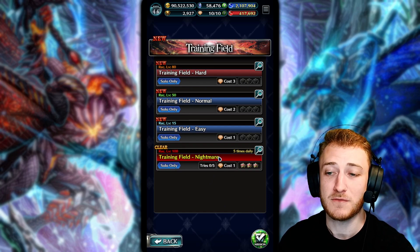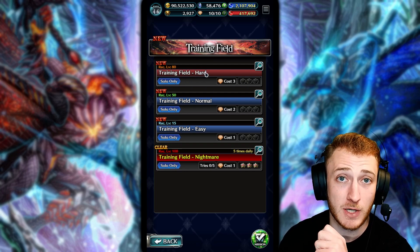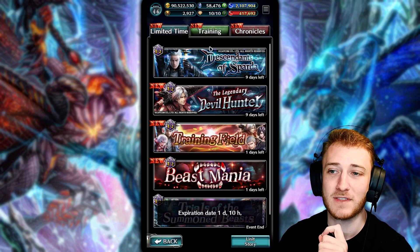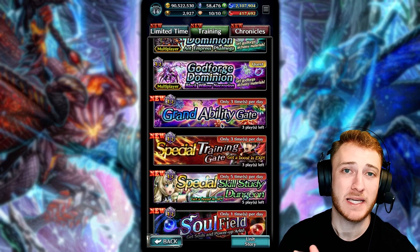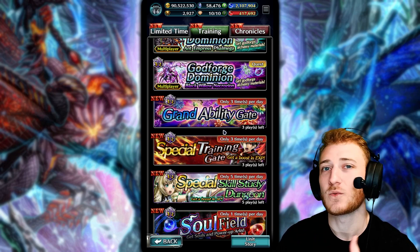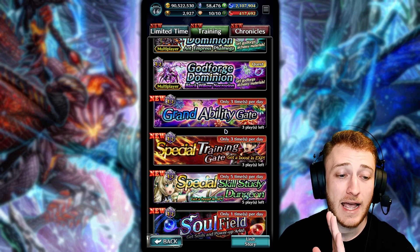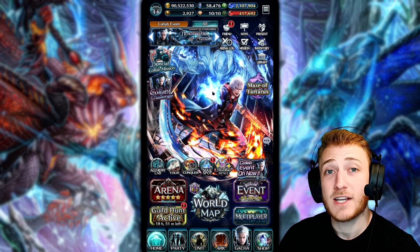If you run out of nightmare stage attempts but are still trying to reach level 110, the training field hard mode can also give a good amount of XP, although it costs three orbs — so I wouldn't prioritize it before the special training gate in the main training tab. Just for the record, no other XP boosting items or skills stack on top of Granadas's Fierce Instructor, so it's important to just run him as a friend support and ideally get a Granadas that can clear the harder stages.